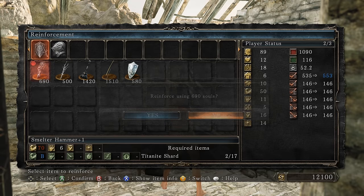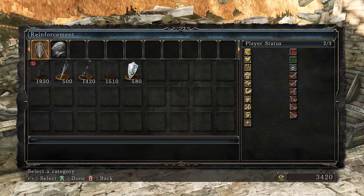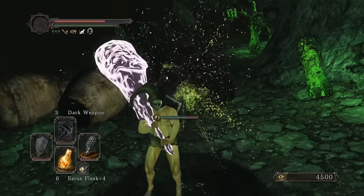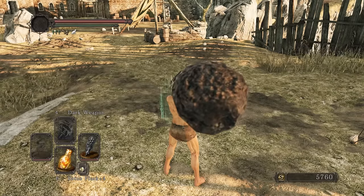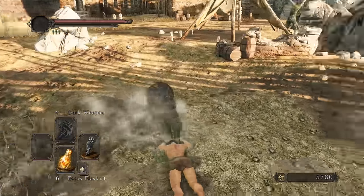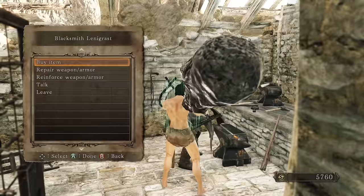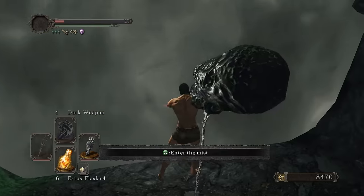Damage progression: 553, 571, 589, 607, 625, 643, 661 - need two more chunks. There's a chunk, just need one more - there we go. Literally two minutes. Each swing costs a lot of stamina so that limits how many hits you can chain. 679, 697 - that's it. Let's try this out.